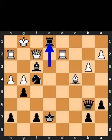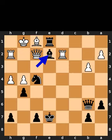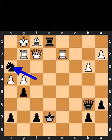Black plays rook to e1, check. White plays bishop to f1. Black plays bishop to g2. Alternatively, black plays bishop to e2. White takes the bishop on g2 using the rook. Black plays knight to h3, check.